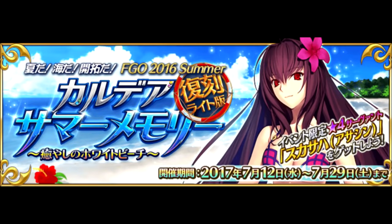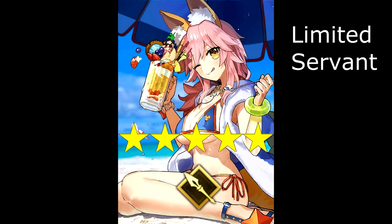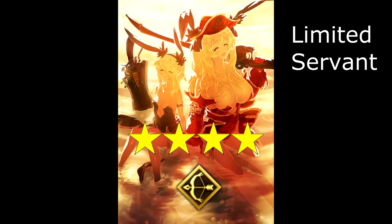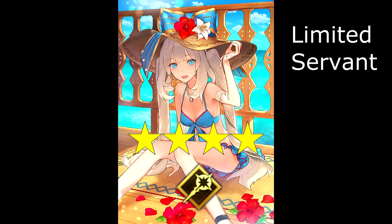Following up, we have a rerun of last year's summer event. That means the freebie servant, the 4-star Assassin Scáthach, will be available through the event if you missed her. The summer banners return as well. Like last year, the first banner includes the 5-star Lancer Tamamo, as well as the 4-stars Lancer Kiyohime, Archer Anne & Mary, and Rider Mordred. The second banner includes the 5-star Archer Arturia, as well as the 4-stars Ruler Martha and Caster Marie.